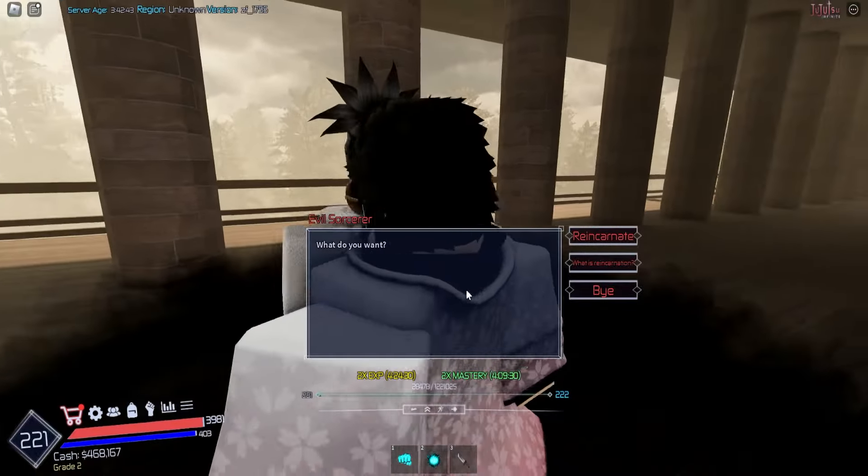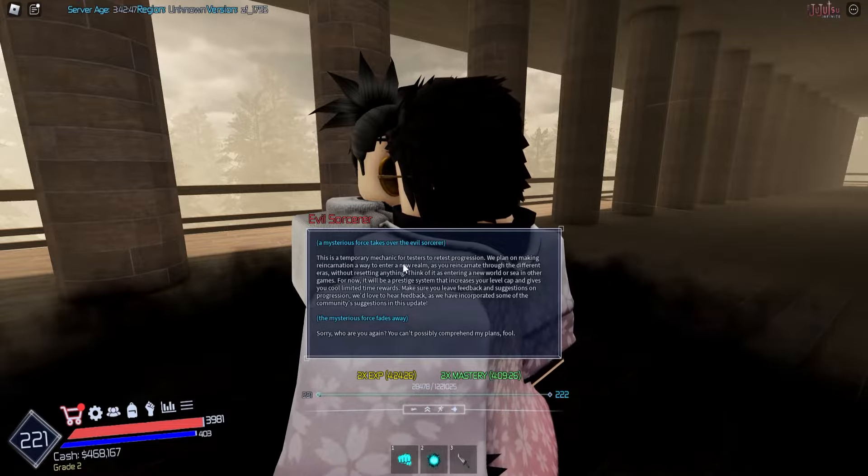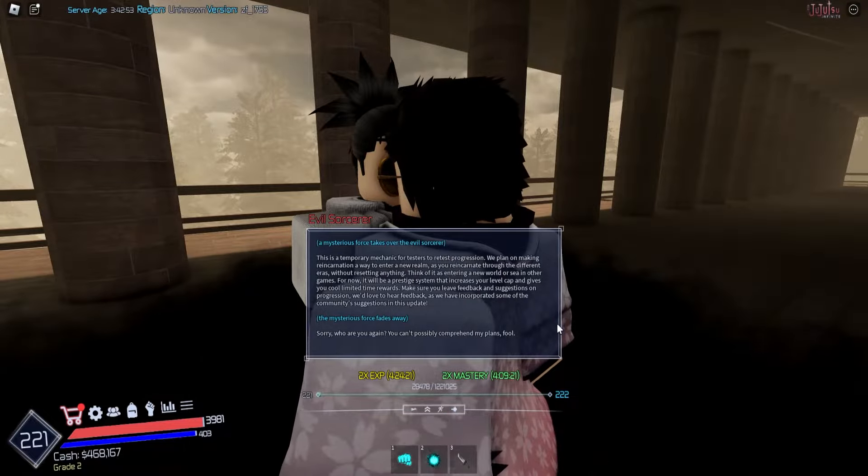Press E and then you can press reincarnate. In order to reincarnate, you do need to be max level to be transported to the new world. And that's how you reincarnate in the brand new world.